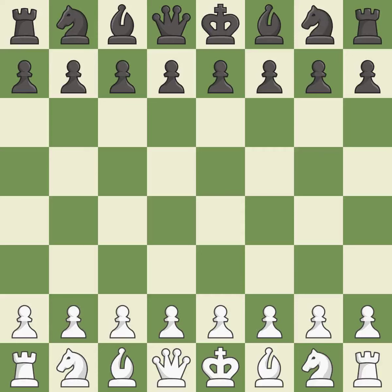Dutch Defence, Fianchetto, semi-Leningrad variation. A close game that was lost by a mistake. Black got the better of white in that game. The opening was balanced, and black capitalised on their chances in the middle game.